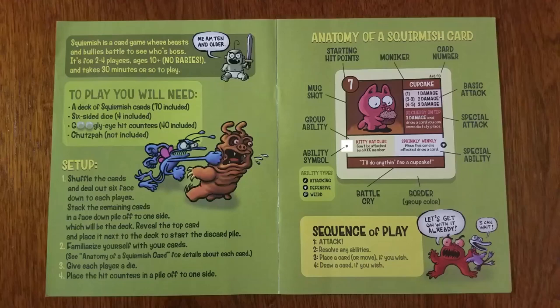He's got another defensive ability — that is his group ability, so it only comes into play when more than one member of his group is in play. You can tell groups by the color of the border of the card. All the cards with this light yellow border are members of the Kitty Cat Club. All members of the Kitty Cat Club have the same group ability: they can't be attacked by another Kitty Cat Club member. Group abilities become active when more than one member of that group is in play.